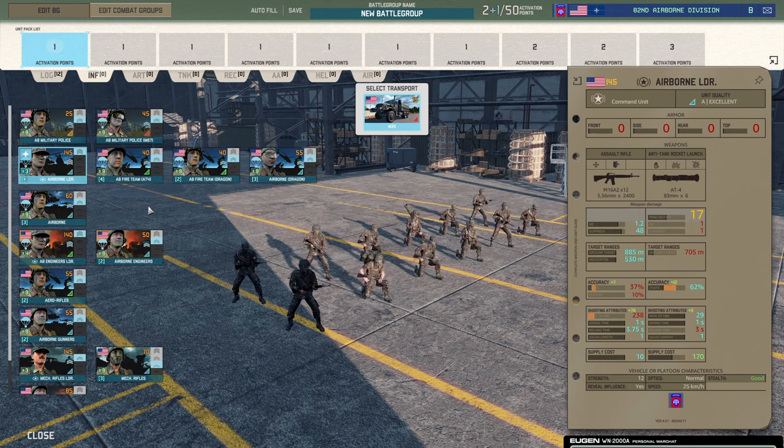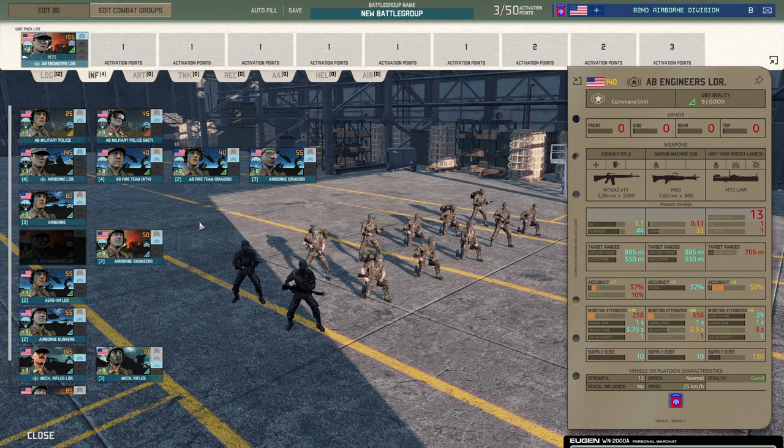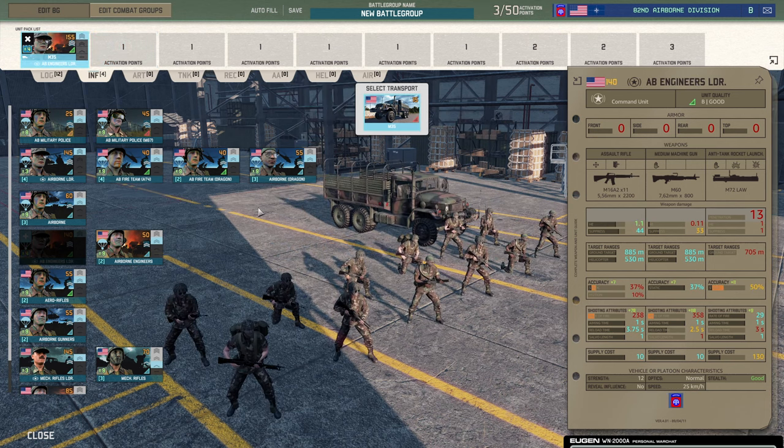As far as commanders go, you get these guys which have an AT4 and M16s — but you only get three of them at 145 points, though they are 12 strength with 12 members to their squad, which is massive for a command squad. However, they don't have a machine gun. If you come down to the Airborne Engineers commander, you get a 12-man squad with four availability, five points cheaper, and they have an M60. Yes, you've got the LAW instead of the AT4, but if a tank's got that close they're probably dead anyway. You get four of them — I'd grab that. A 12-strength commander and four of them when everything else is three. Grab that, bring it in the truck.